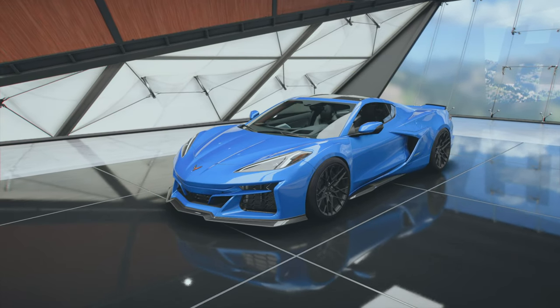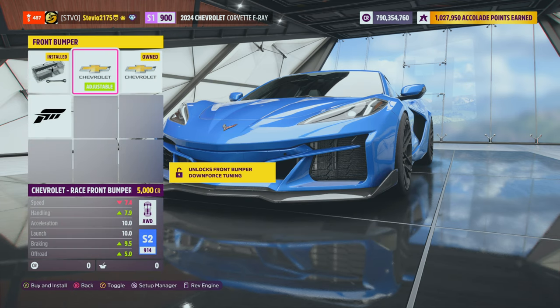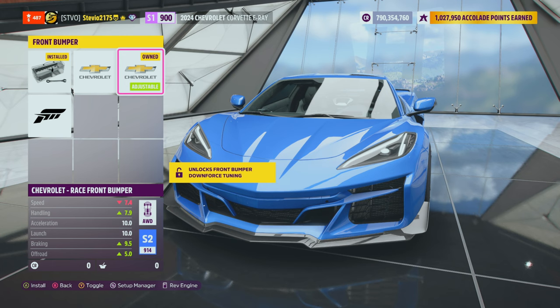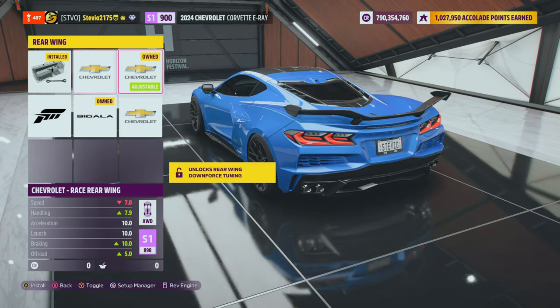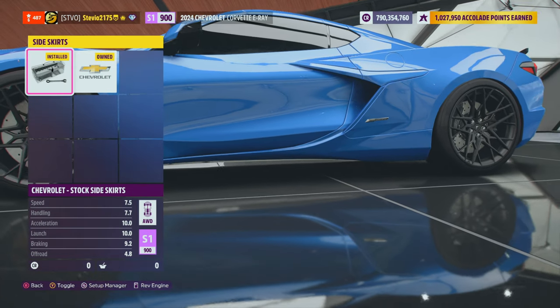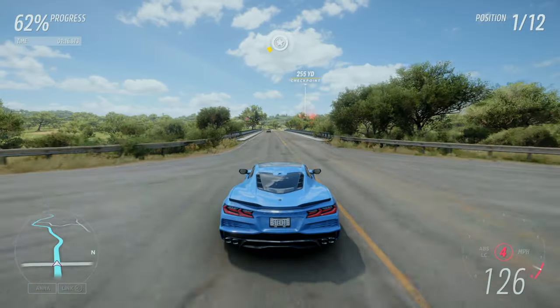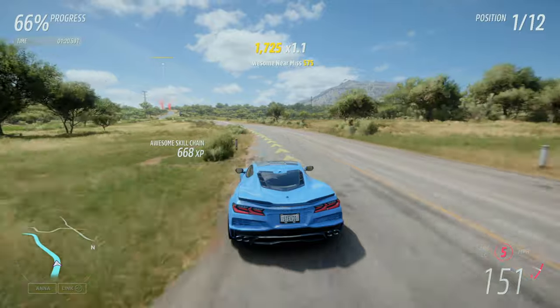But it gets better. Look at the body kit customization the E-Ray has. Multiple front bumper options from Chevy, multiple rear wing options from Chevy — including from the Z06 — and also this side skirt that makes the car look super aggressive. And there's another plus side of all this: the front and rear aero are tunable. Pretty cool, right?